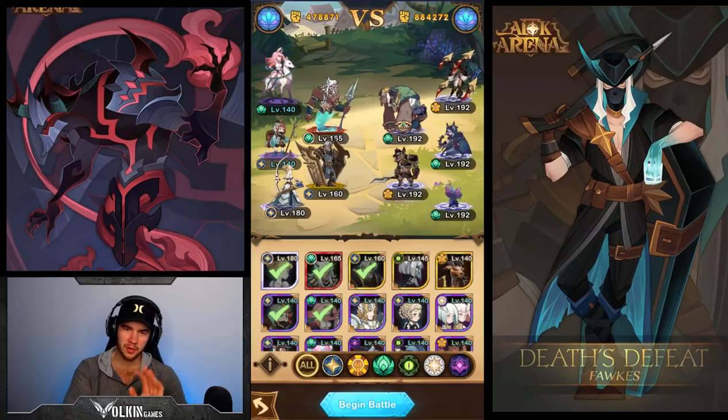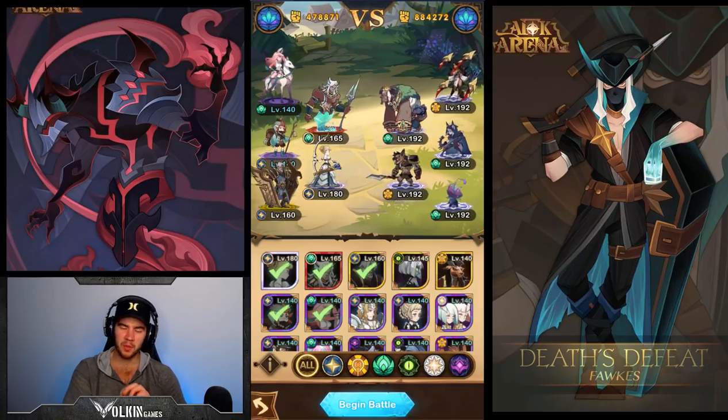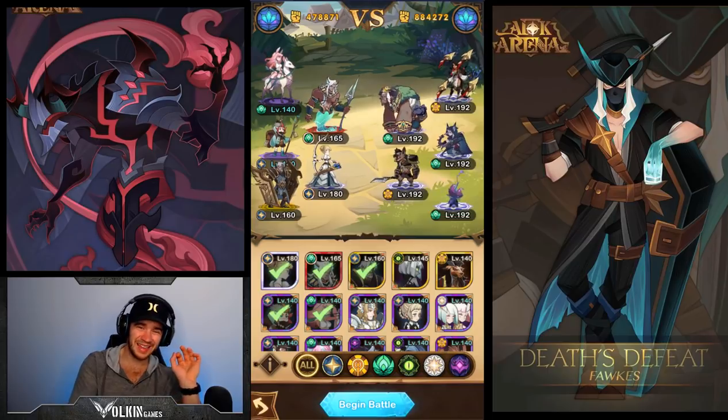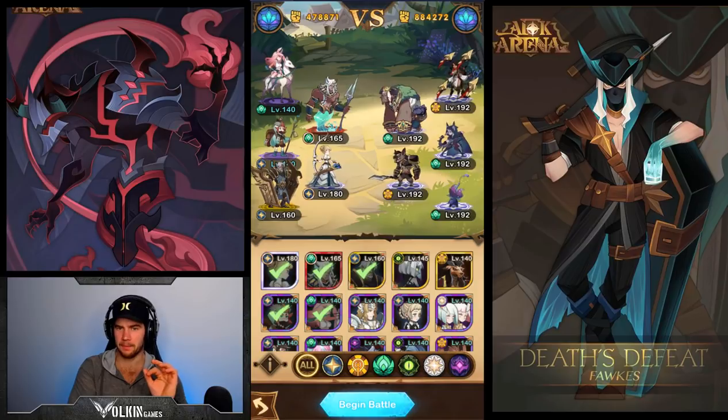If you put Gwyneth in the back row, the problem with Hendrik is some enemies will interrupt his knockback and they won't get knocked back. However, what we can do is put Gwyneth in the front and Hendrik will knock back the enemy without getting interrupted - then her chain lightning will hit the Kira, the Bloodtail, and the Dref, all three of them. She will be far enough away from them to get her buffs, plus Hendrik will be right next to her meaning she gets the signature item buff for the extra attack from close proximity.